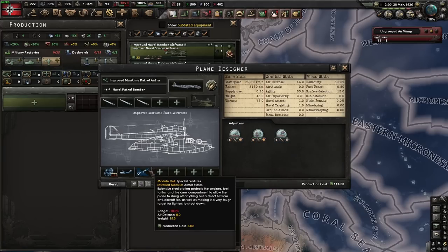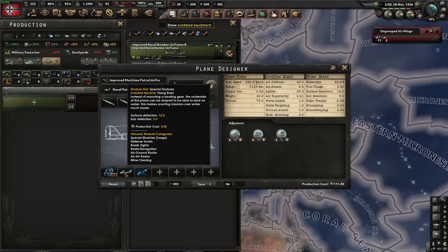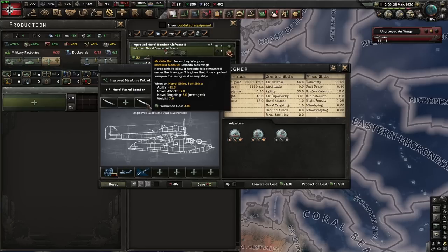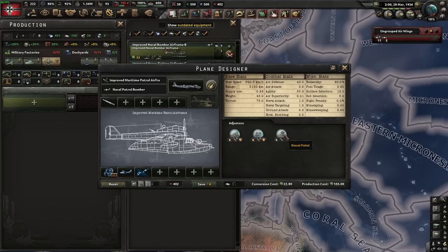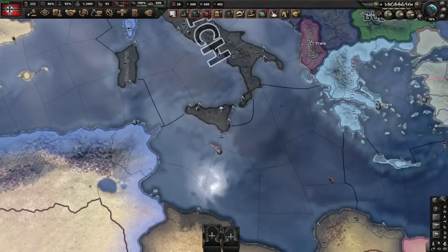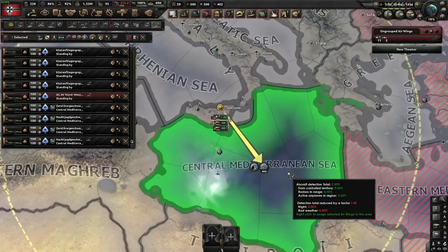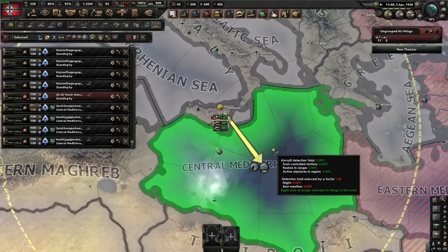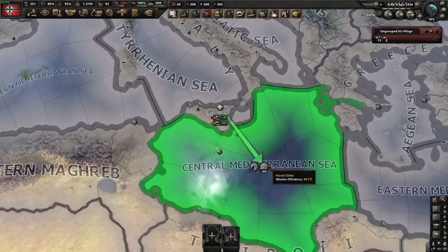One other thing I'd like to talk about is flying boats. You can put this little module on — it only costs IC and increases your surface and sub detection. This alone does not allow you to do naval patrol. However, it does aid you once you put a torpedo on, because then you can do naval patrol. If you take the torpedo off and replace it with a large bomb bay, you can't do it anymore, even though you're a flying boat. Naval patrols give you a little bit of intelligence and let you spot the enemy fleet — quite useful especially in the Pacific. In the Mediterranean you could just put up fighters to spot the fleet, but out in the Pacific it's a definite aid. When I turn off naval patrol, we got one strike and then it's another week until they hit a ship. It takes quite a bit longer for each strike when you're not on patrol versus when you are.